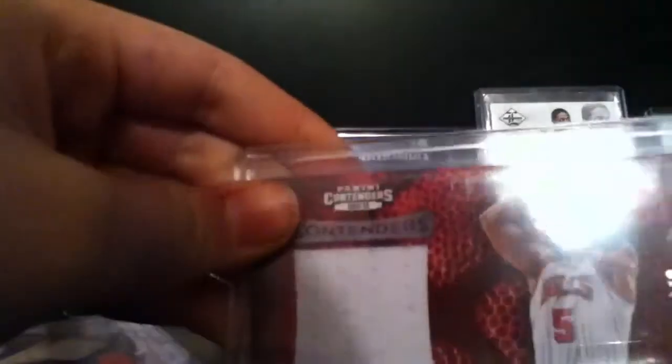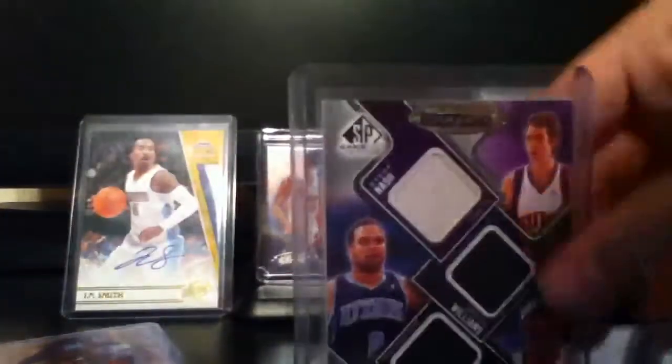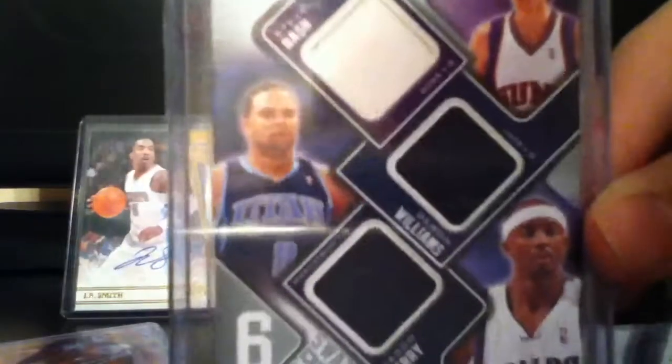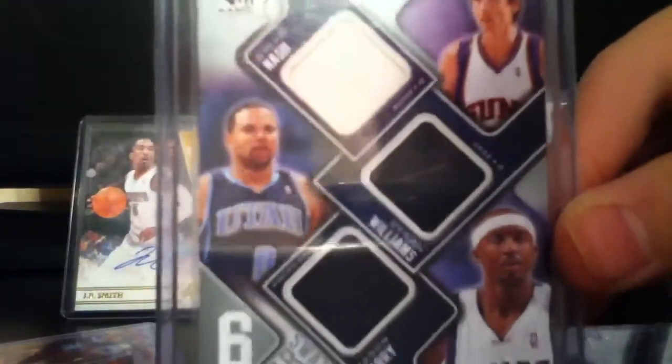This is the card I just got in today — I just put it in the stack. Bulls jumbo jersey out of 159. I just added this card in. It's a 6-way jersey of Steve Nash, Darren Williams, Jason Terry, Daniel Gibson, Rip Hamilton, and Andre Miller. It's out of 99.